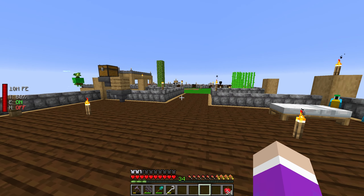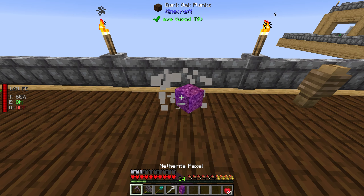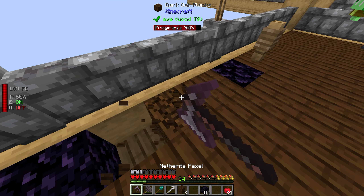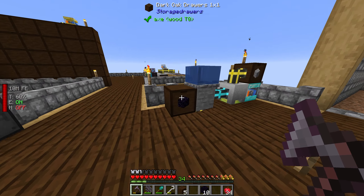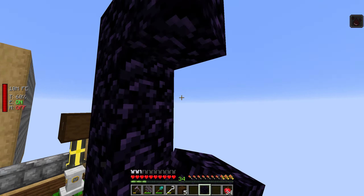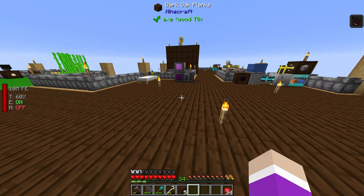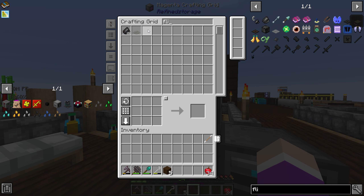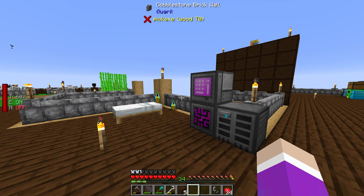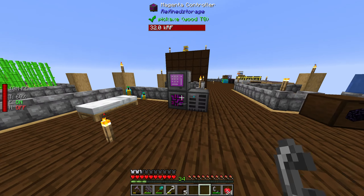So where are we going to set up this nether portal? I'm not entirely sure — I was thinking of putting it right here. Because of the way the shape is, I'm actually going to set up a really wide portal. Let me grab a bit more obsidian. Pretty big portal — that'll do. Do we have a flint and steel? I swear I'm missing a few items.